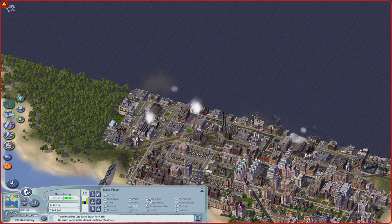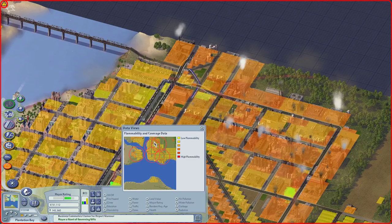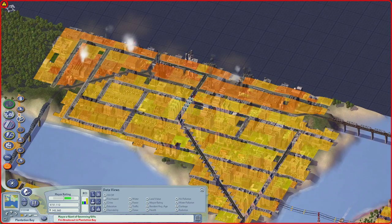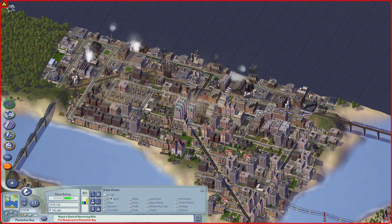Oh wow, a fire up here. We just need a fire station here — that's a simple, easy fix. As usual, neglecting to offer decent services to my Sims.